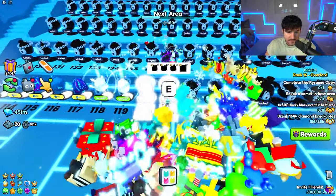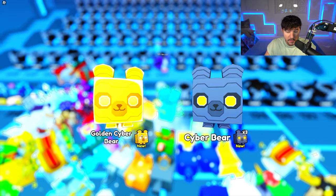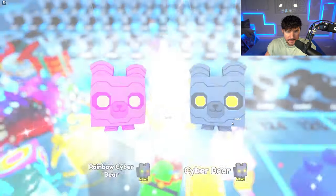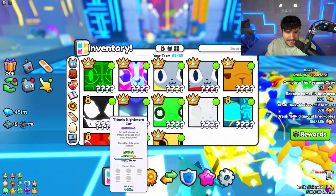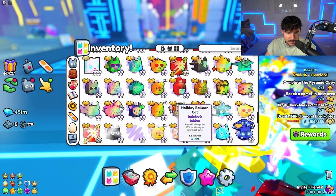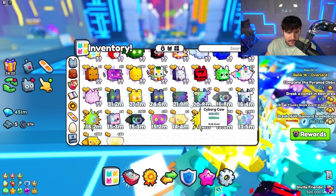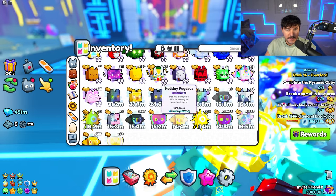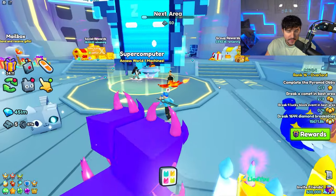I'm going to buy four of these eggs and got a Golden Cyber Bear — it's common but way better than my current pets. Buying two more gives a Rainbow Cyber Bear, even better! The Rainbow Cyber Bear has 31 million power — that's my strongest pet right now. I love the supercomputer.